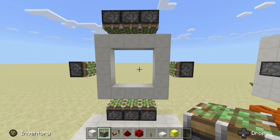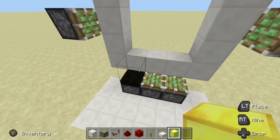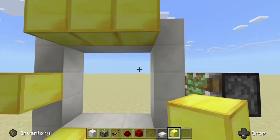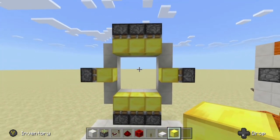The last thing we have to do to complete this framework is get the blocks we're going to use for our door. Line them up just like this. And there we go — that is that part completed.